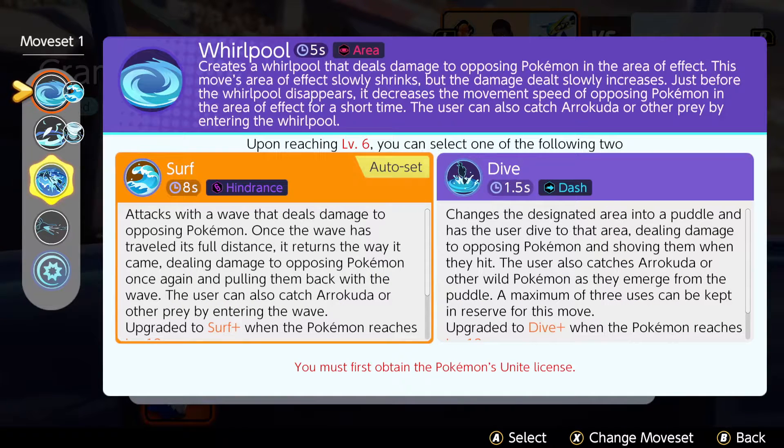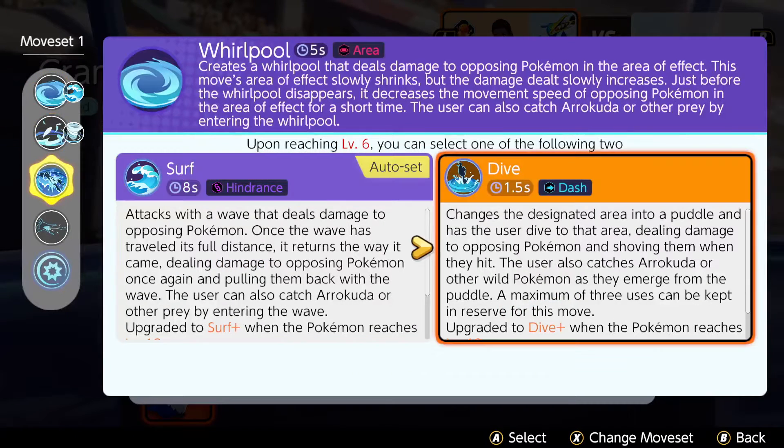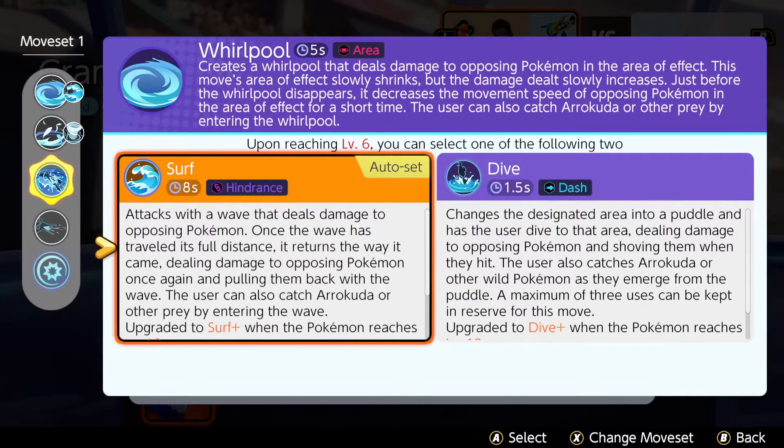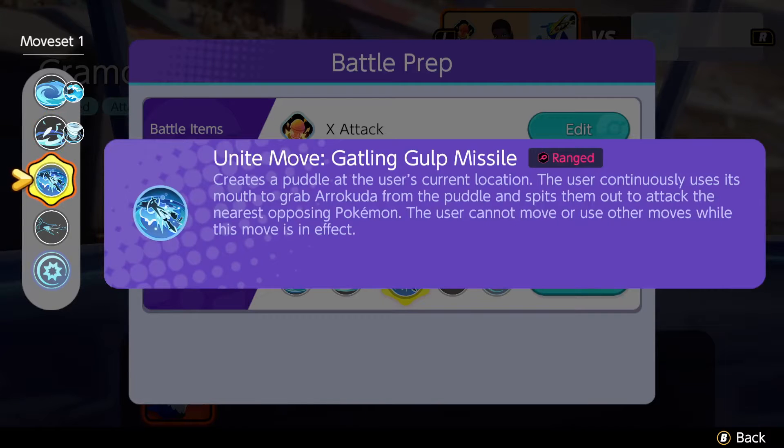For moves I run Whirlpool first, then upgrade to Feather Dance. After Whirlpool I go into Surf, which sends a wave forward that comes back and can pull a character toward you — pretty good. From Feather Dance I get Hurricane, which creates a hurricane and lifts opponents up in the air, stunning them for a few seconds.